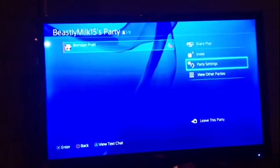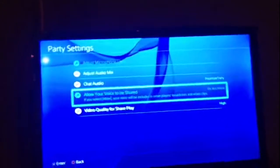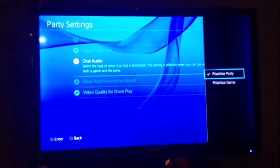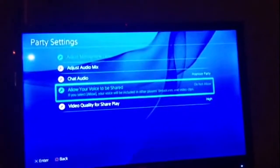What you want to do is go to party chat, go to party settings, and once someone starts recording you're going to want to go down to 'Allow your voice to be shared' and click allow. Something like this is going to come up saying allow and not allowed — you want to click allow.